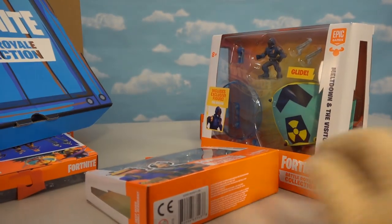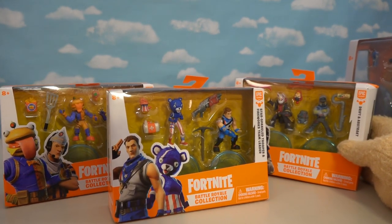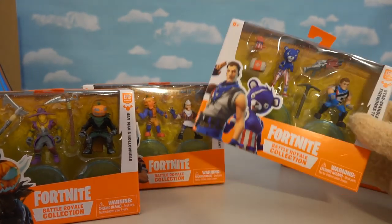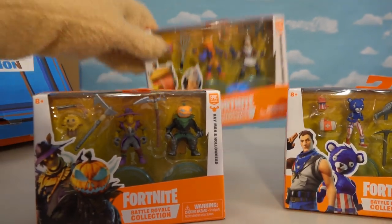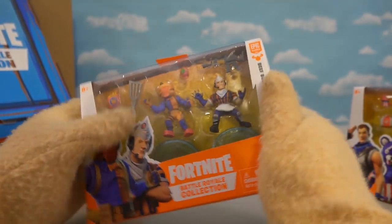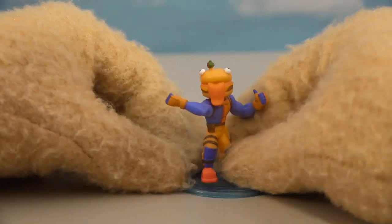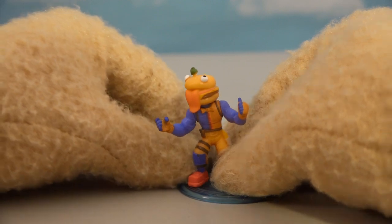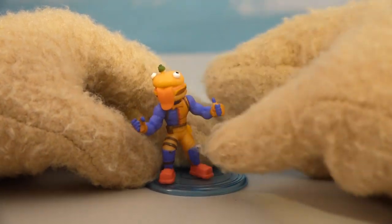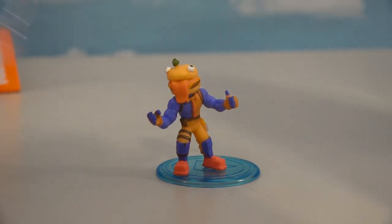This is gonna be one awesome collection to put together. First things first, I like to open up the two-packs first. It looks like we've got four new ones in all, and each one is more interesting than the next. This one is Fourth of July themed, this one is Halloween themed, and this one is burger time themed. Look at that guy with the tongue sticking out — he's called the Beef Boss. I want to open this one first. Let's get this Beef Boss out of here — talk about a figure that looks good enough to eat!